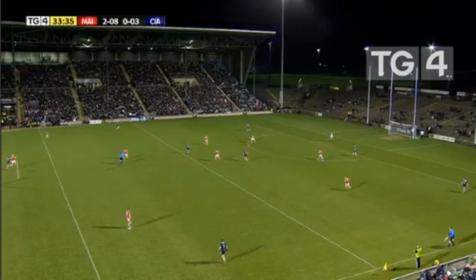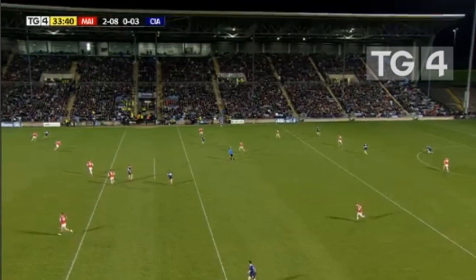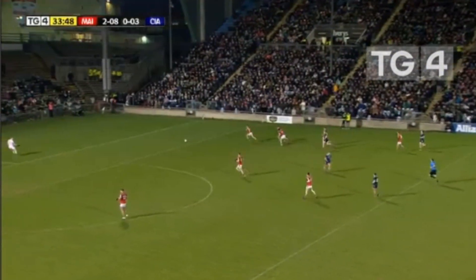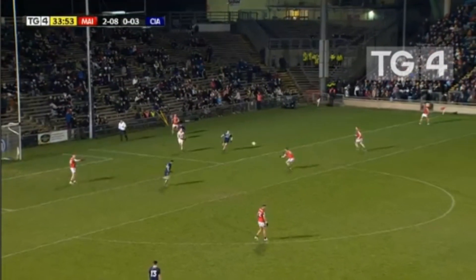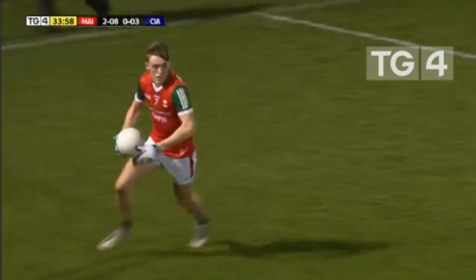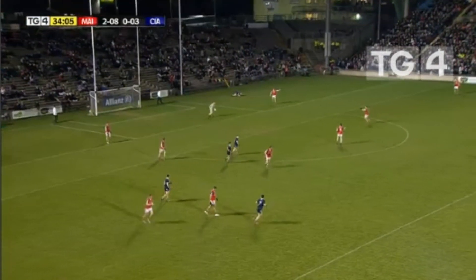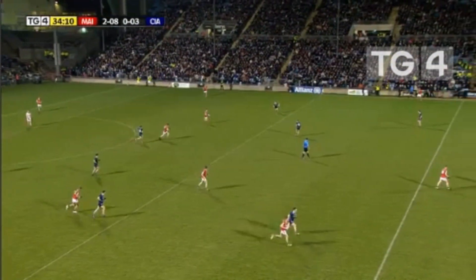Conor Loftus gets in, picks up, gets his head up straight away, picks out Jack Kearney — Tyg Morley dropping off in a sweeper role. Jack picks it up, gets it to Aidan O'Shea, eventually finds his way to Jordan Flynn coming in from the left wing. That's a third point from play for Jordan Flynn, causing Paul Murphy all sorts of trouble. A crucial interception again from Jeremy O'Connor stopped that Kerry move. In case you've just tuned in — 33 minutes gone in McHale Park — it's Mayo leading the All-Ireland champions Kerry two goals and eight points to three points.